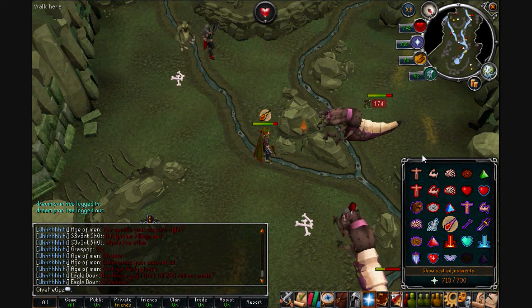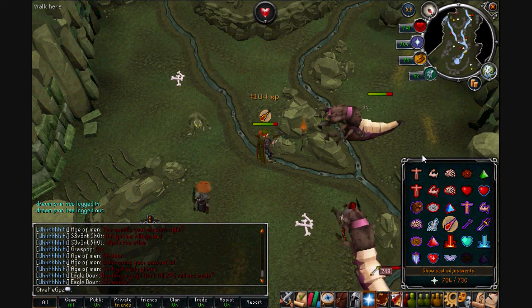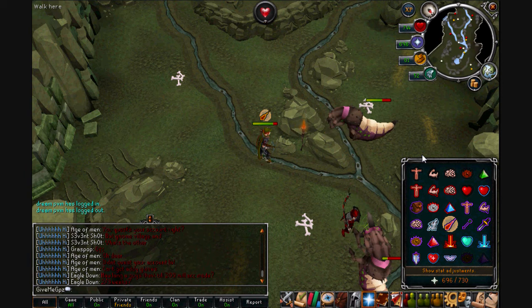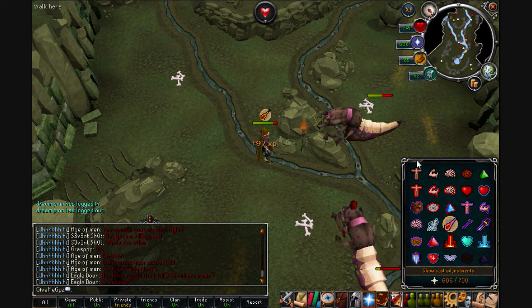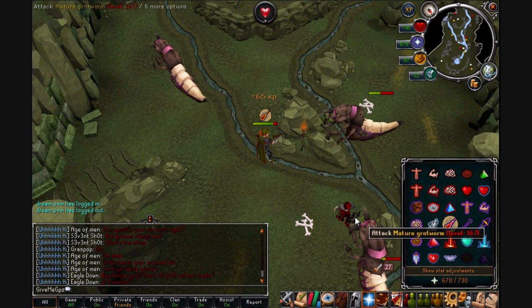I pray magic because I'm standing at a distance from the grot worm. I don't want to stand too close because I want to get their mage attacks only. Since I'm ranging, I don't take any hits at all because I'm praying against the mage hits and they are not meleeing me. I'll skip ahead until I kill the grot worm and show you the drop.